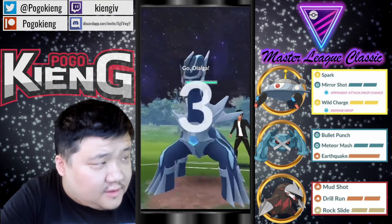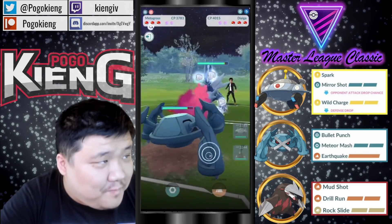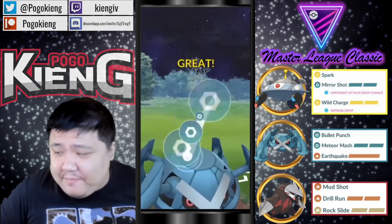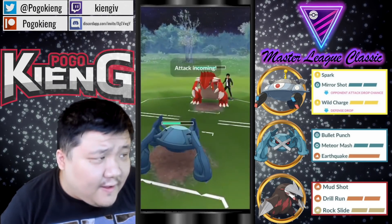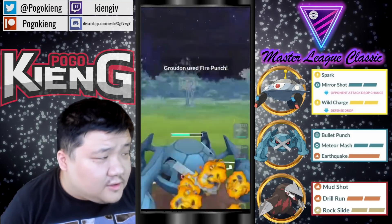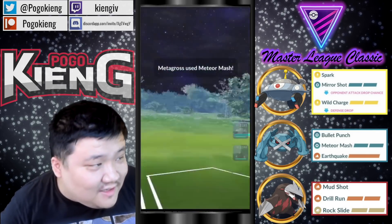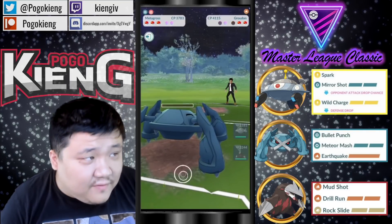We're going to have Magnezone into Dialga. Okay, going to go straight into Metagross here. Going to be met by Dragon Tail Groudon, which is not the worst. Metagross actually wins this matchup inside the zero shield, and certainly will win. They take the Fire Punch — that makes sense. Hopefully they don't double shield this Meteor Mash, which is really important that that doesn't happen. And able to take out the Groudon — very nice.